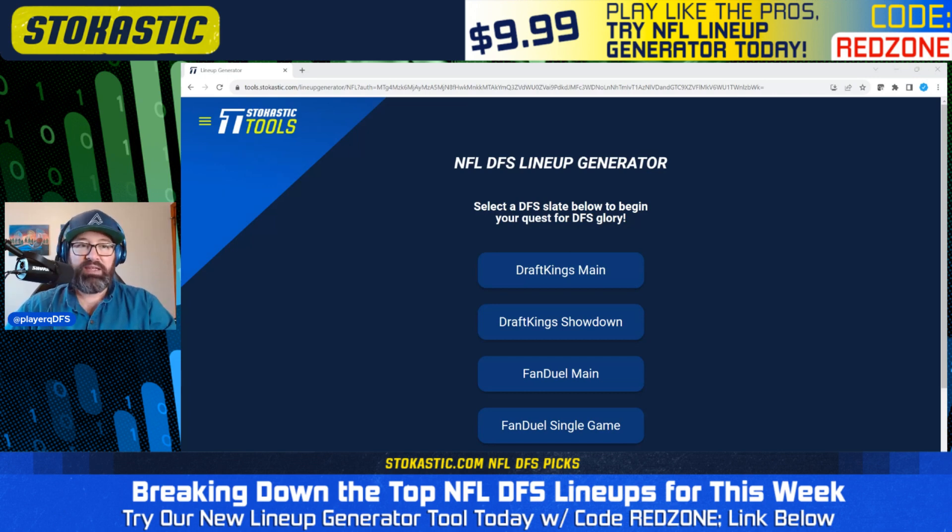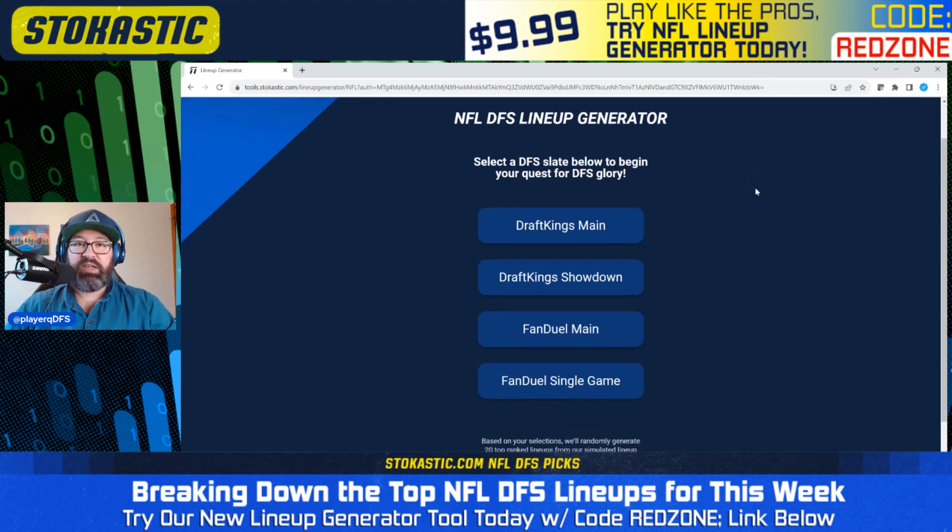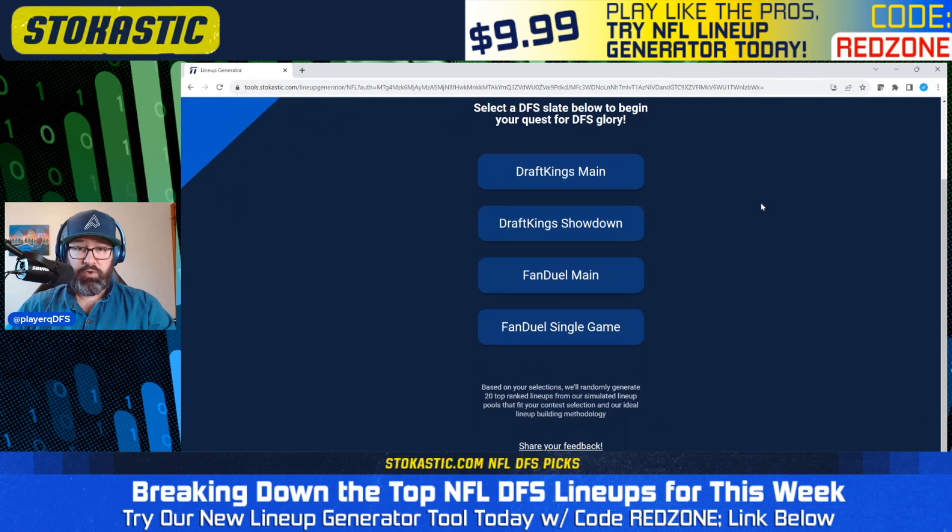This is the first discount we've had on the lineup generator this year — fantastic deal. Every single lineup in the lineup generator has been run through the Stochastic Sims and has been found to be a plus EV long-term lineup. So long-term, you would expect every lineup to be a profitable lineup. Not many places can say that. Even after the first week, it's $14.95 per week, so it remains a fantastic deal.